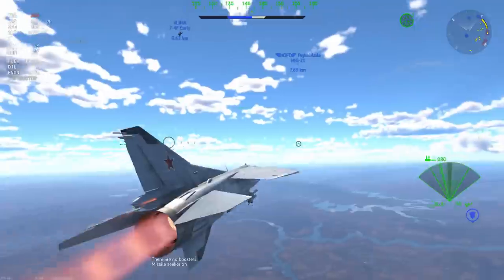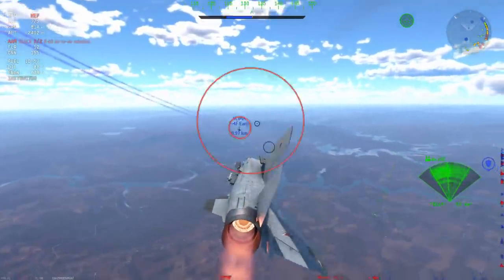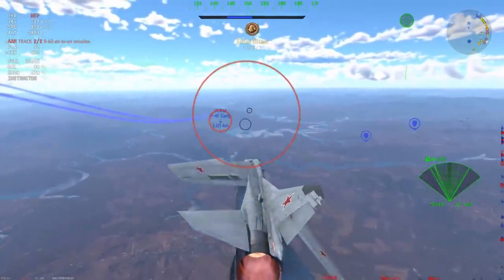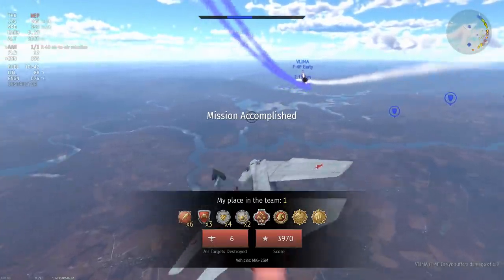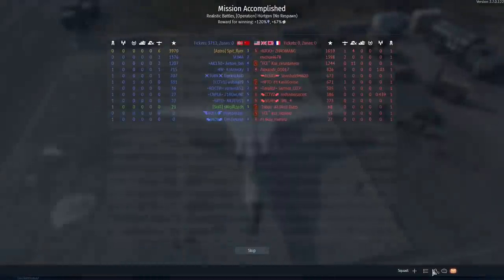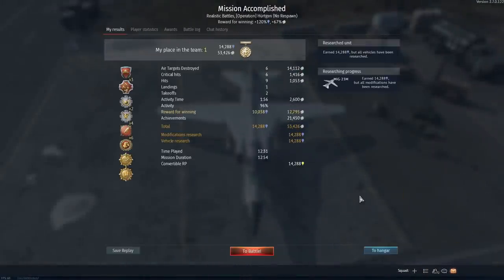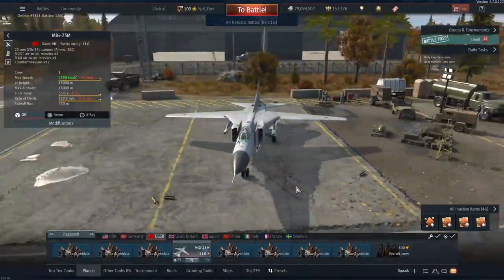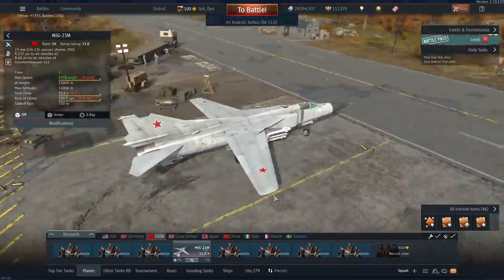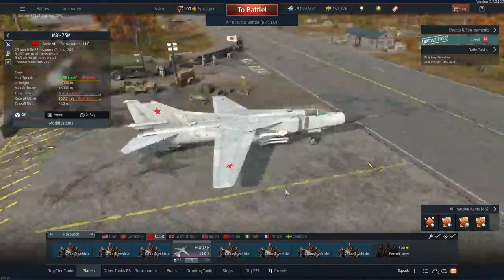You need planes that can sort of support you — things like other Phantoms and things like the MiG-21 are really good candidates to support this type of plane. If you want to give this plane a try, I would certainly recommend it — just be careful and don't get your hopes up too high that it's going to be carrying matches. You will be the train in the match, but you certainly won't be the thing that snatches victory from the jaws of defeat.